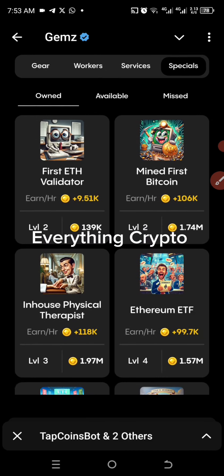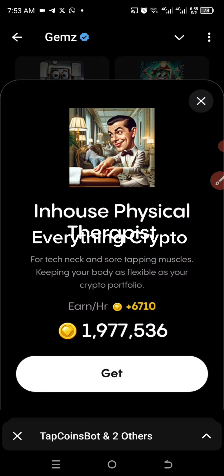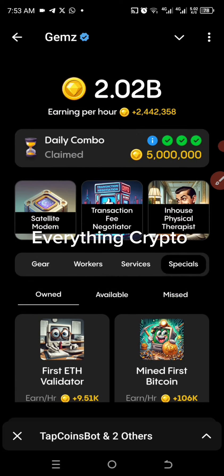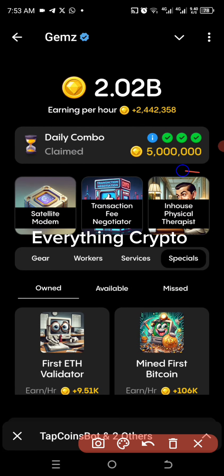The last one on my list is In-House Physical Therapist. Let's go to Special and scroll down the list. Here we have In-House Physical Therapist — let's get the card. And here is our today's combo on James!